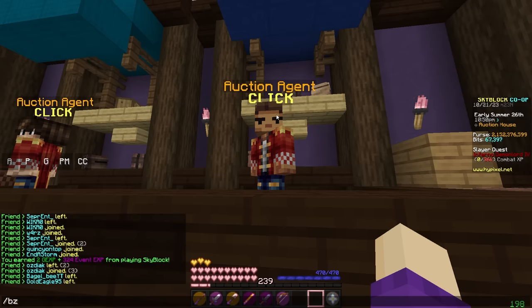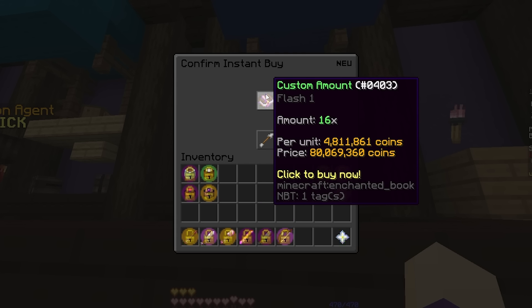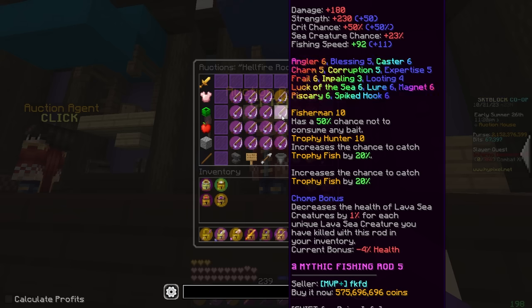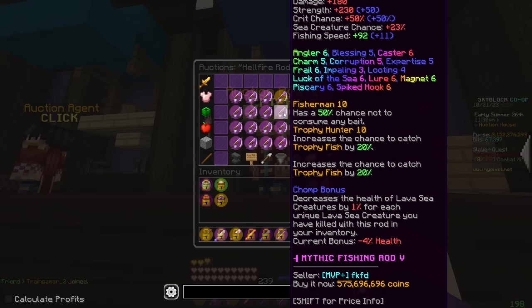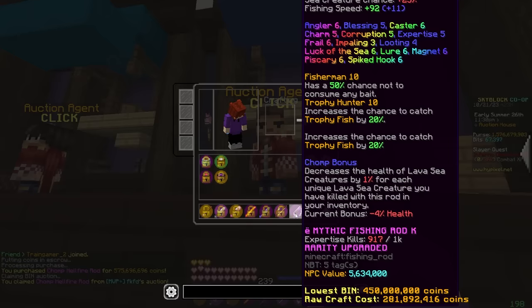How much could I get Flash for if I did it myself? Flash 1 — 16 of those insta-buy would be 80 mil. That's like nothing! So fisherman trophy hunter — yeah, no, we're just going to go with this one. 575 mil, and I'm going to put Flash 5 on it myself. There we go.